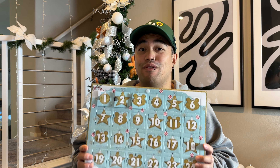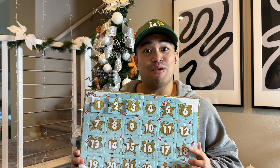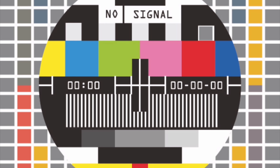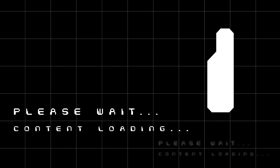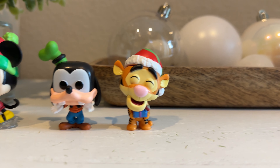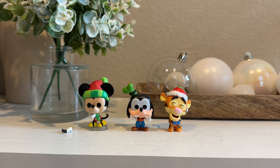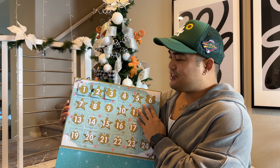Alright you guys, it is day number four of opening up our Disney Funko advent calendar, so let's open it up and check out what we got so far. We have the Mickey with his broken hand, we got Goofy, and then we got Tigger.